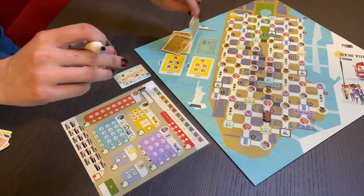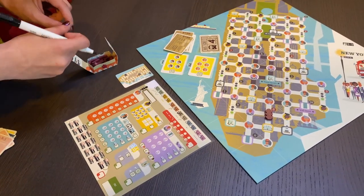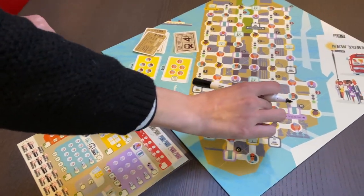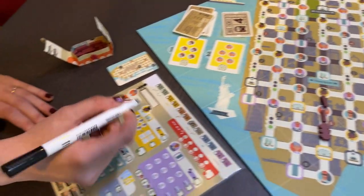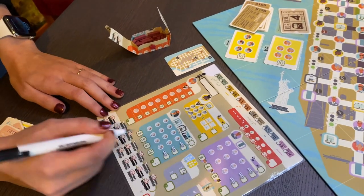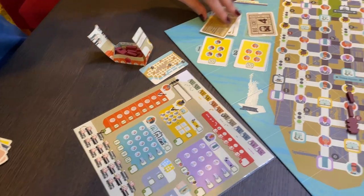Our next game is Get on Board: New York and London. You're a bus driver driving around New York or London depending on the player count, and your goal is to score as many points as possible by picking up and dropping off different passengers along your bus line. It's a flip and write game — every round a card is flipped over and every player must react to the same card. The card tells you how many roads you can place and which directions they must go in. You do things like pick up tourists and drop them off at landmarks, pick up students and visit schools, and pick up old ladies — though you should generally avoid them.